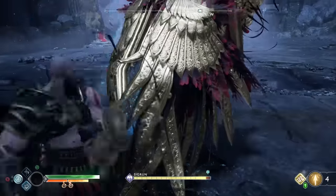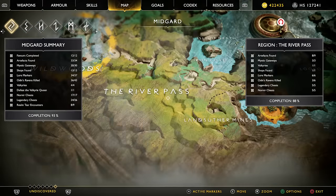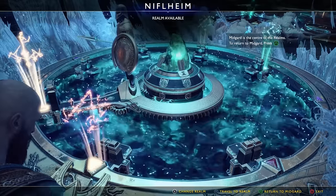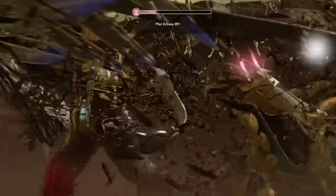There are eight in total to fight and all will be marked on your map post credits. Four are in Midgard — the Mountain, the Foothills, the River Pass and the Wildwoods — and the other four are in the other realms: Muspelheim, Helheim, Alfheim and Niflheim. But finding them is one thing; beating them is another. So here are eight tips for beating all eight Valkyries.